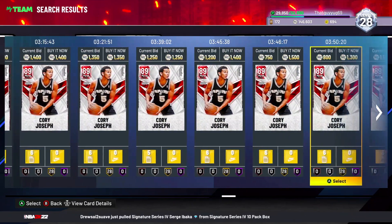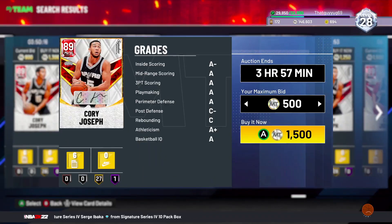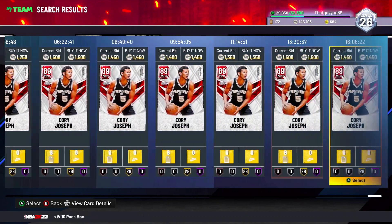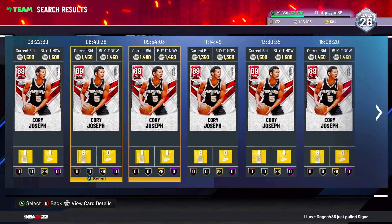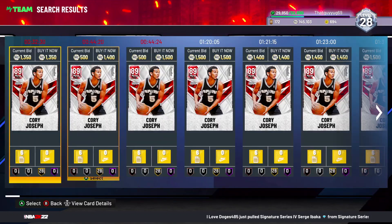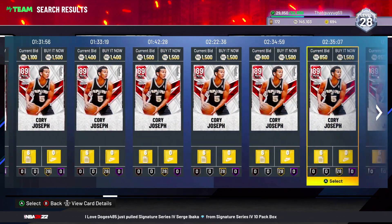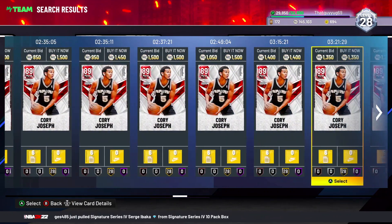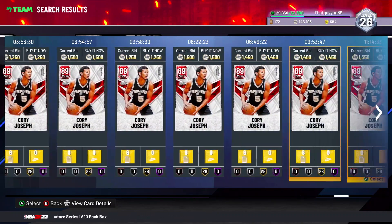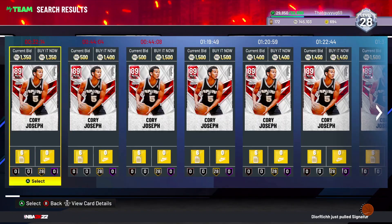What I'm more focused on is the autographed one. The autographed one — buy it for 1500, and as you can see I could sell that for 2k at least. Because everyone's doing the signature series challenges, they want the signed ones, but there's no filter for the signed ones so you have to scroll through and see if one pops up.